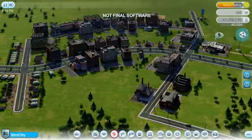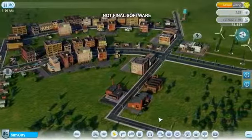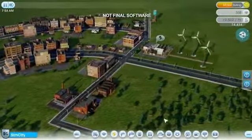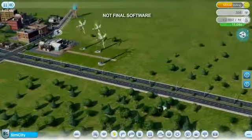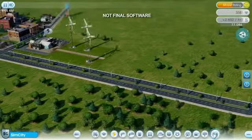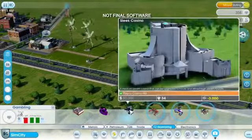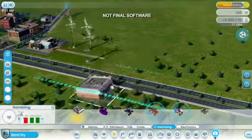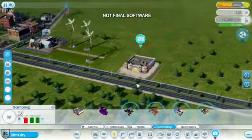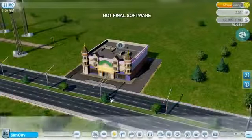Casinos can generate large profits, but only if you can get enough tourists through the door. I can't immediately start building a fancy Las Vegas Strip — like everything else in SimCity, I'm going to have to earn it by starting small and then working my way up to greatness. Each casino caters to a different wealth class of tourists: these casinos cater to lower class, these to middle class, and these to upper class. I only have enough money to place this small gambling hall, but if I can make it profitable, then I'll be able to unlock bigger and more expensive casinos and attract wealthier tourists.